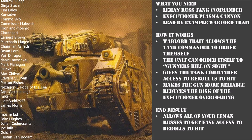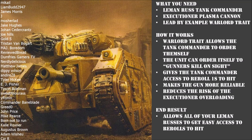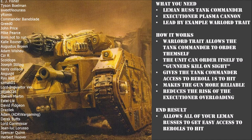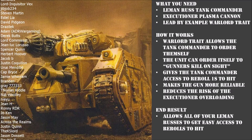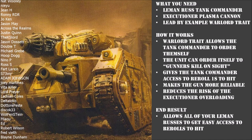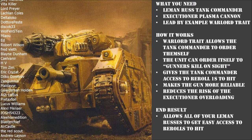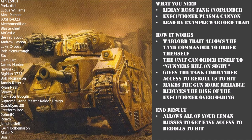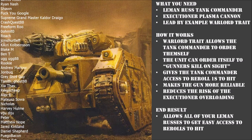However, what I would say is this Quick Tip Tactica combines really well with the last one we did with the big Vanquisher Cannon Tank Commander. Basically, if you're running a pair of Leman Russ Tank Commanders and a pair of regular Russes, you can use these two Quick Tip Tacticas to ensure the Vanquisher Tank Commander with his extra regimental doctrine has his inbuilt re-roll for his Vanquisher cannon. He can then issue Gunner's Kill on Sight to your two standard Russ Executioners, and your Plasma Death Ball Tank Commander can order himself to re-roll ones — so every single Russ in your army has some form of re-rolls, making your damage output super reliable. It isn't a case of either/or — take both.